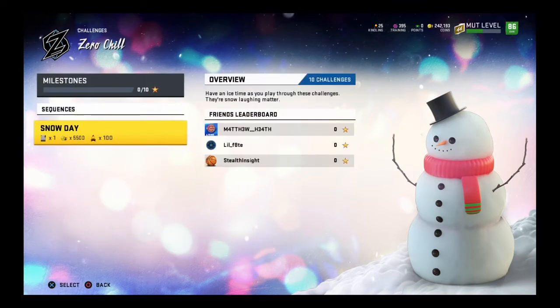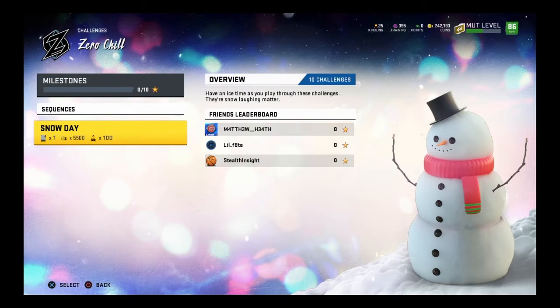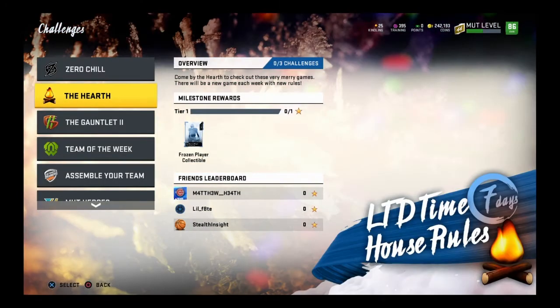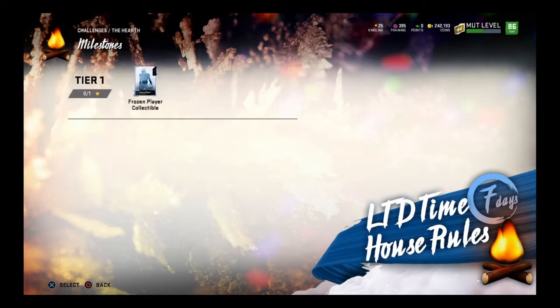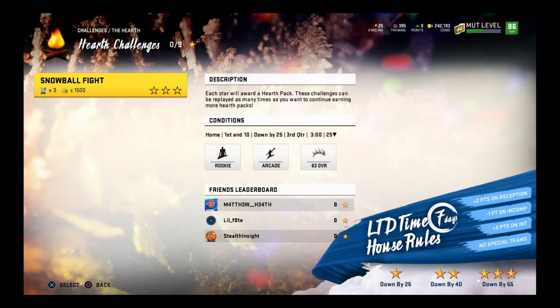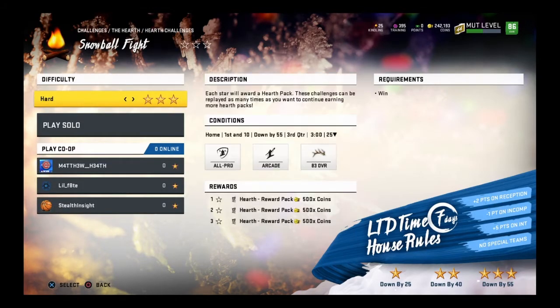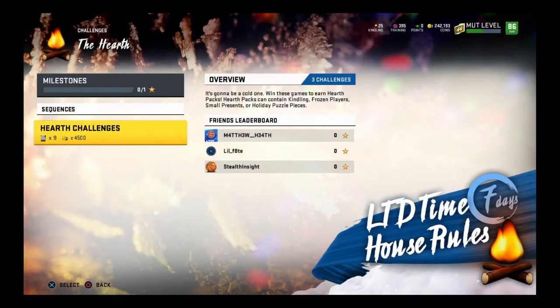There are only 10 solo challenges out right now, and you do get Kindling as you complete them — Kindling is a new currency in the game. The next set of solo challenges is the Hearth; there's only one challenge out right now and you get a Frozen Player collectible from it. Remember that. The challenge looks a little hard — you're down by 25 in the third quarter at the base level, down by 40 if you bump it up, and down by 55 at the highest level. But if you complete it on three stars, you get three packs, so do it at whatever difficulty you can manage.